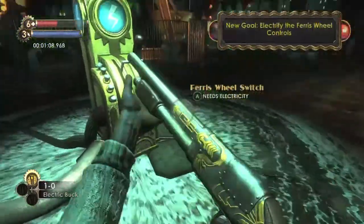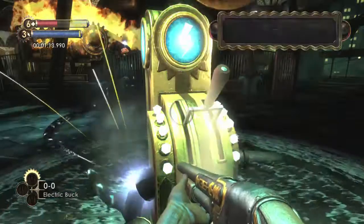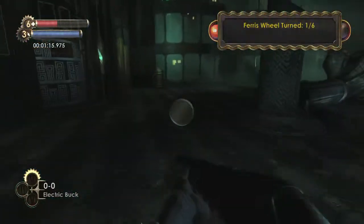Open up that supply chest and then grab the first aid kit and head down the elevator. Make sure you pick up the bullets. Shoot the switch to charge the lever and then hit A to use it — that is our first turn out of nine.